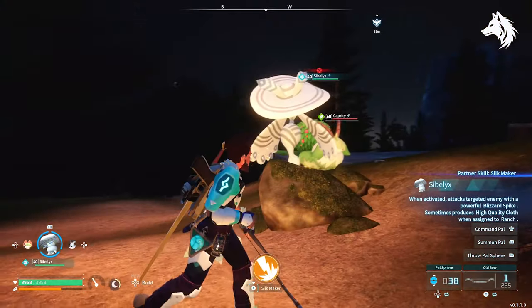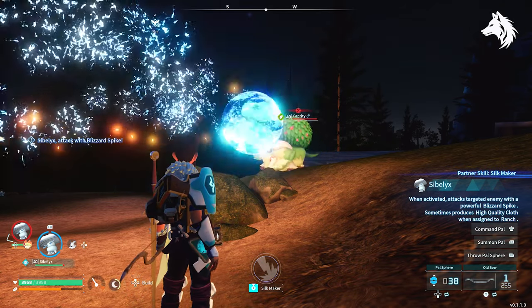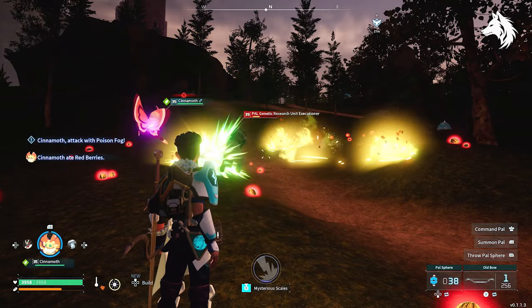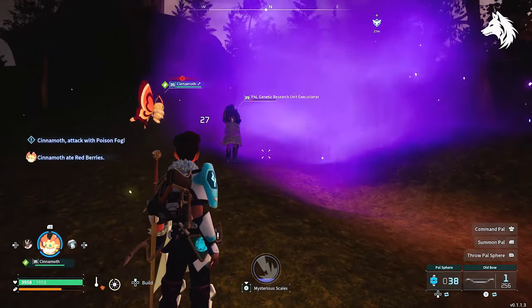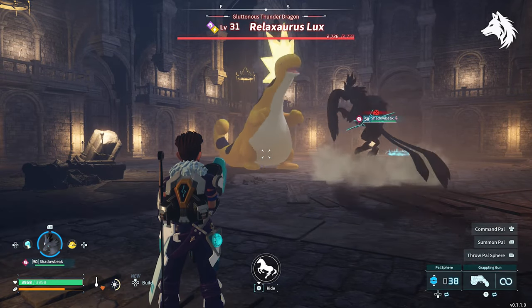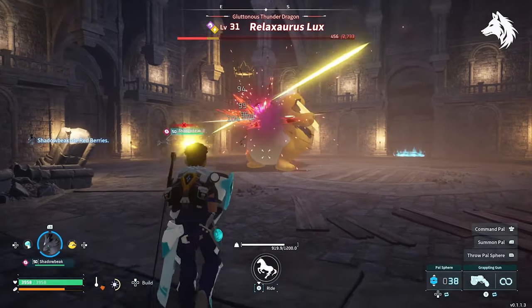A couple of pals' abilities like Siblex and Cinemoth were tested and they're not very good, but also they're broken, which is why they're not included in the list. Also not included are regular attacks — only partner skills — but some attacks can be extra powerful, none more so than Shadowbeak's Divine Disaster which leaves enemies with no chance. But for this specific video we're just looking at partner skills.